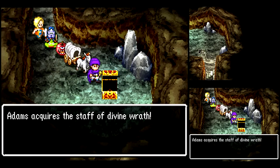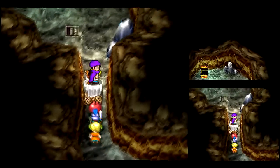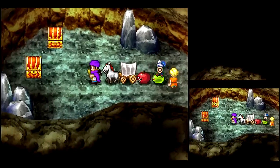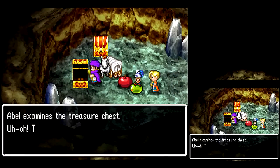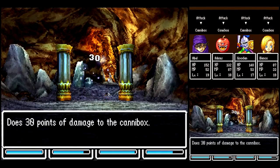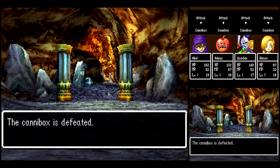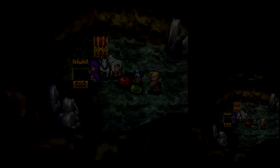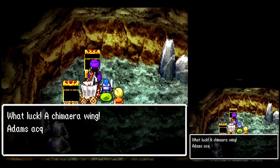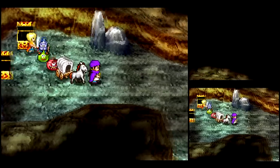Here we get the Staff of Divine Wrath, just like the last game. Use it as an item in battle and it'll cast Swoosh. I'll probably give that to someone eventually — I don't really care about it at all. I might just leave it in my bag. Using weapons as items in battle to cast spells is not nearly as useful in this game as it was in the last game.